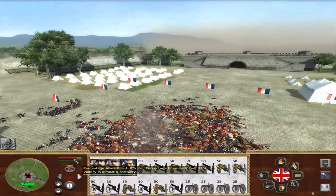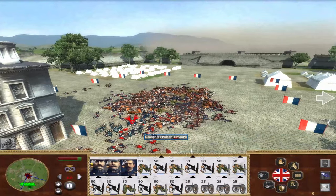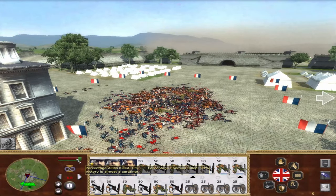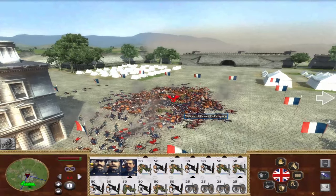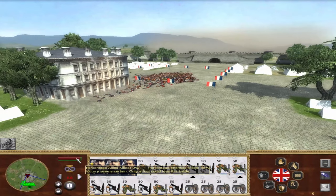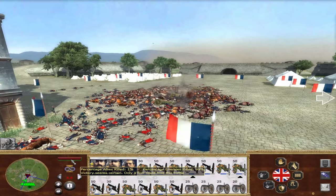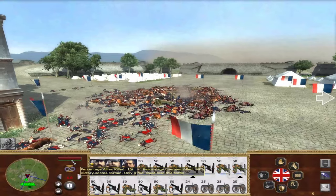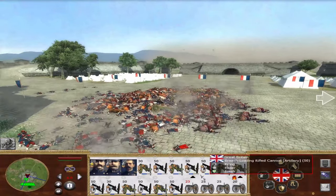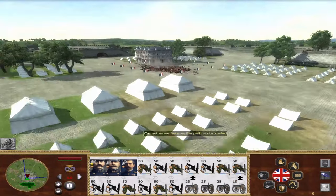And then I can send in the cavalry eventually. 93. 96. It's almost done. No more baguettes for you guys. 99. Wait, how am I taking... friendly fire! What are you idiots doing?